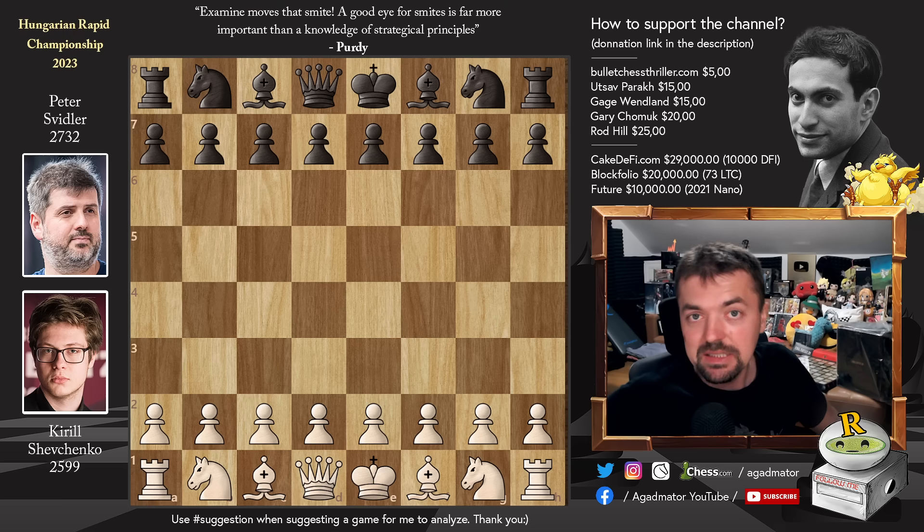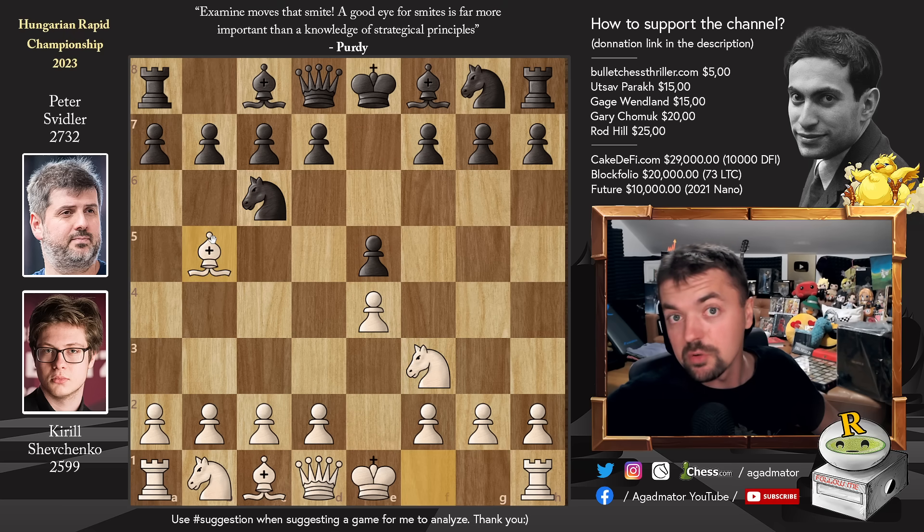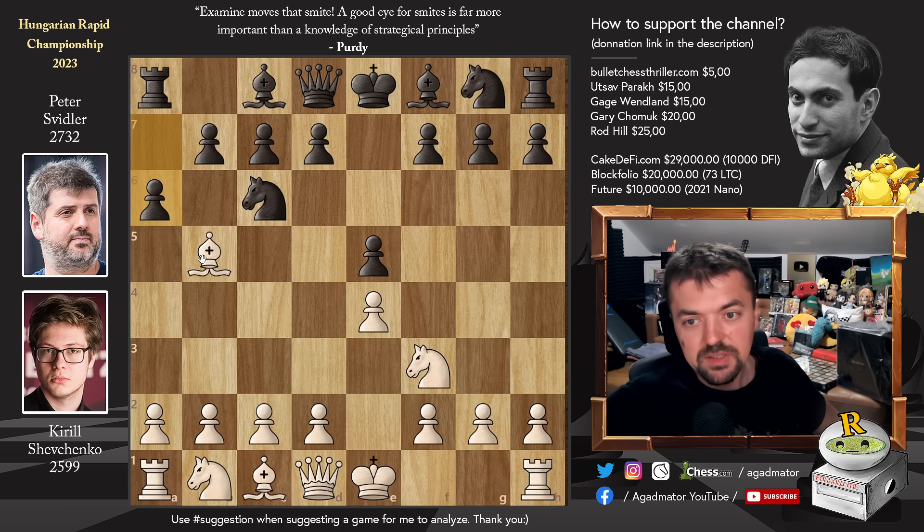But yeah, that being said, let's check it out. Kittle has the white pieces and he opens with Pawn to E4. We have Pawn to E5, Knight to F3, Knight to C6, and now Bishop to B5. Kittle goes for the Ruy Lopez. We have A6 by Swidler, Bishop to A4, and Knight to F6.